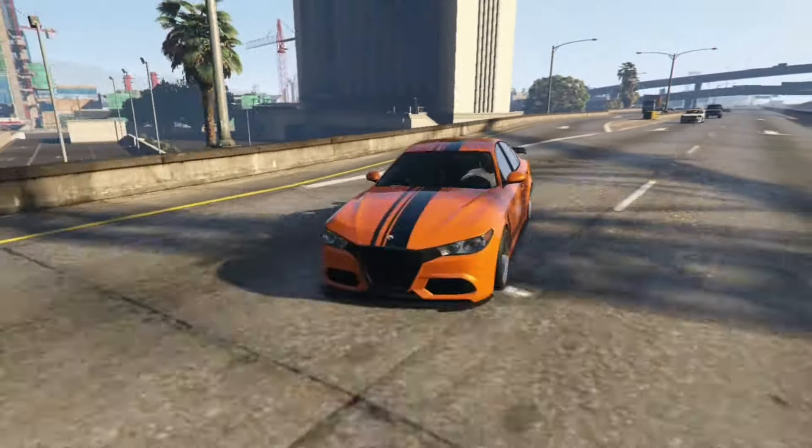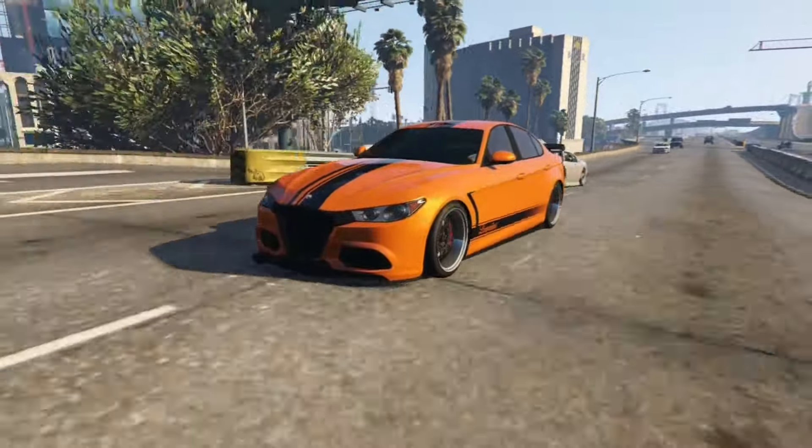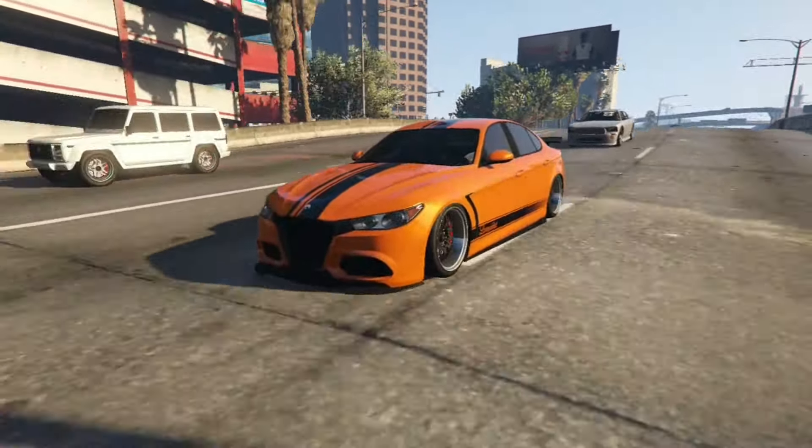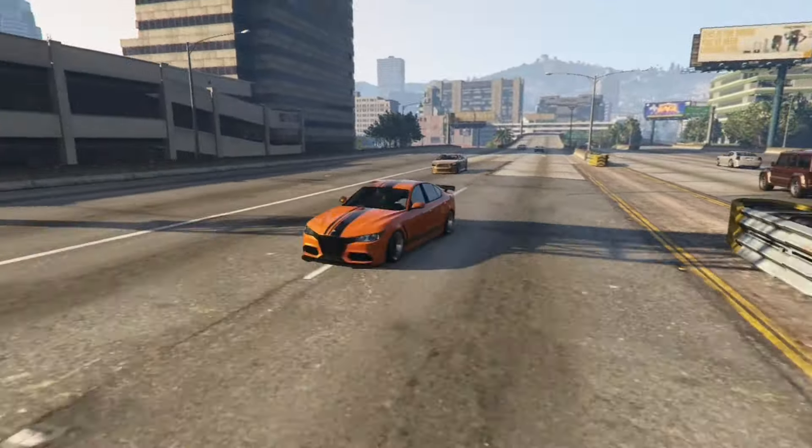Top speed of the Komoda is 96 miles per hour when it's stock. Fully upgraded, it can touch 124 miles per hour. Add to that the good handling of this car. It's still available if you want one.